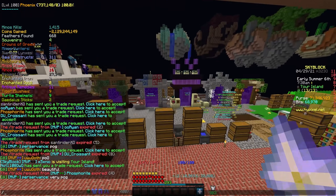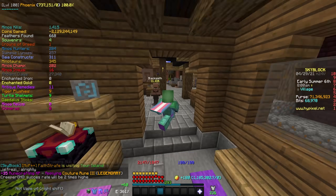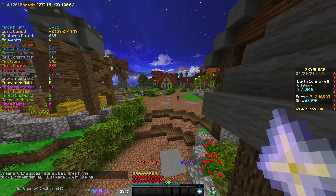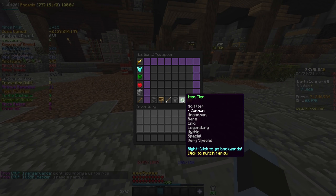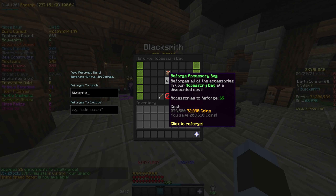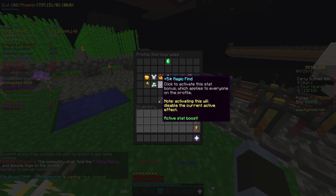Ew. I also need to do one more thing, which is, of course, put on this abomination. Why is this armor set a thing? Why does this exist? Why did I say I'd do this, honestly, Chad? It is the worst thing I've ever decided to do. Next step — swapper time. You know what I need the swapper for? I need to swap accessories to Intel. I need to get the bizarre accessory bag. I need to put my beacon on Intel.